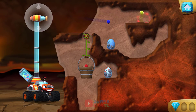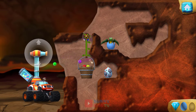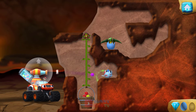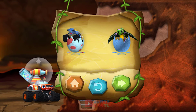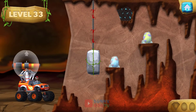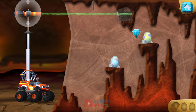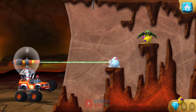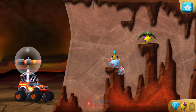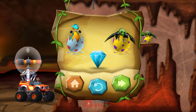You found the prehistoric gem. That's one happy baby dino. You rescued two baby dinos and you found the hidden prehistoric gem. You found the prehistoric gem. Hello, baby dino. You rescued two baby dinos and you found the hidden prehistoric gem.